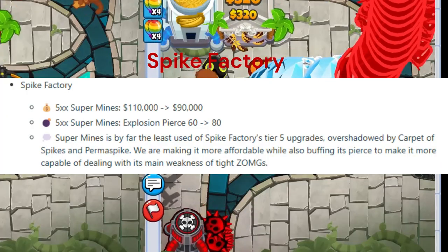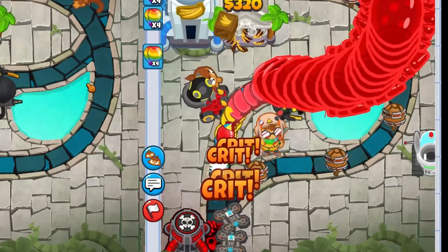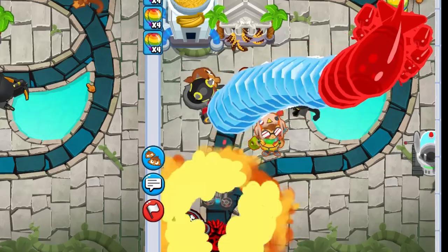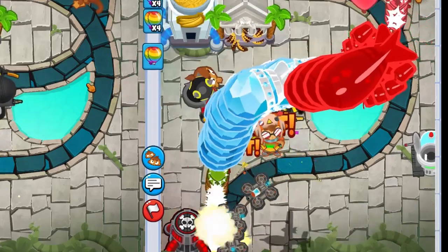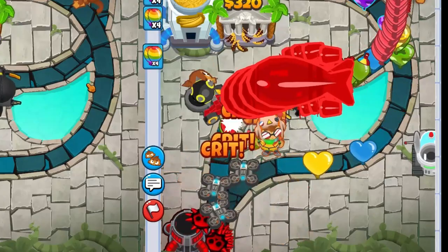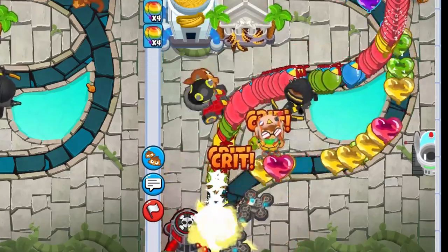Number 6: Spike Factory. 5XX Supermine price reduced from $110,000 to $90,000, and explosion pierce increased from 60 to 80. That's an 18% reduction in price and a 33% increase in pierce — Supermine could be viable as a late game damaging tower.